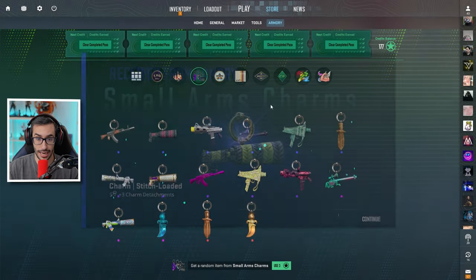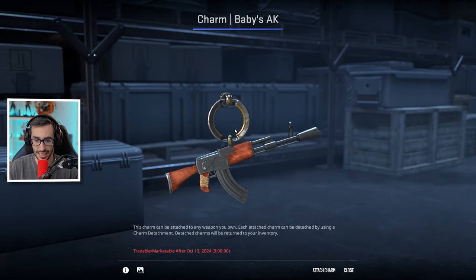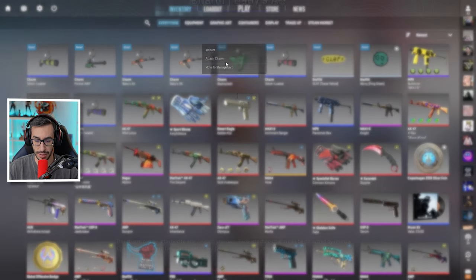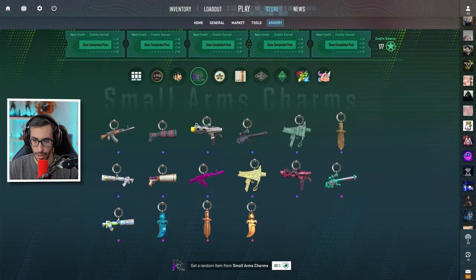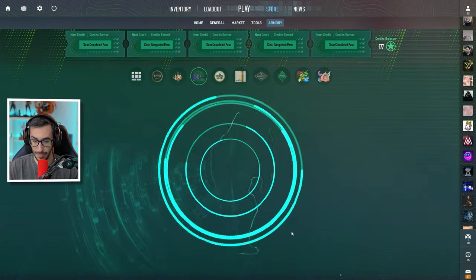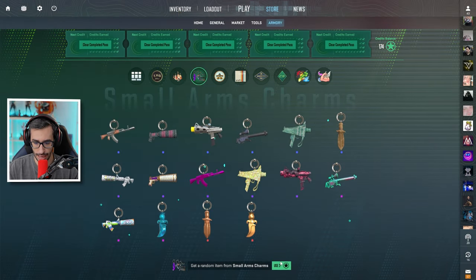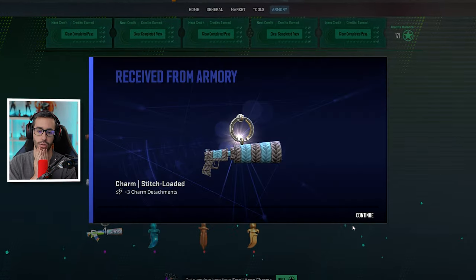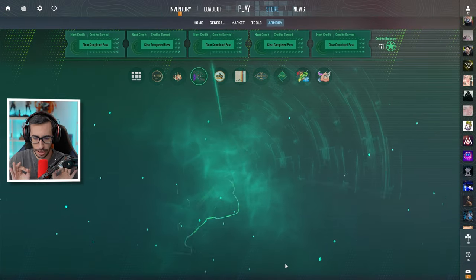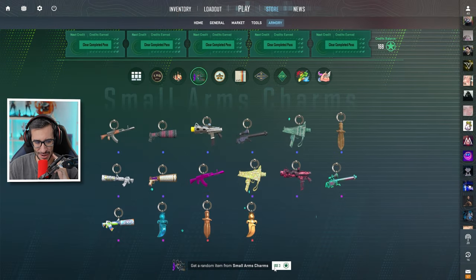Como veis aquí, este llavero tiene un pattern totalmente distinto a este otro. Lo de las sacas no sé si son distintos, me parecen que son iguales. No entiendo si no serán todos los llaveros, sino que algunos tendrán distintos. Seguimos: nos toca la Tec-9 con la boquilla amarilla. Séptimo: me toca la USP, estoy de la USP hasta los cojones. Seguro que soy el único tonto que está unboxeando.